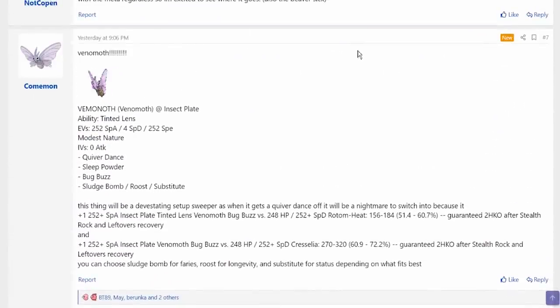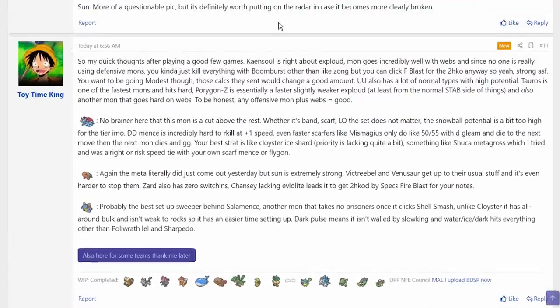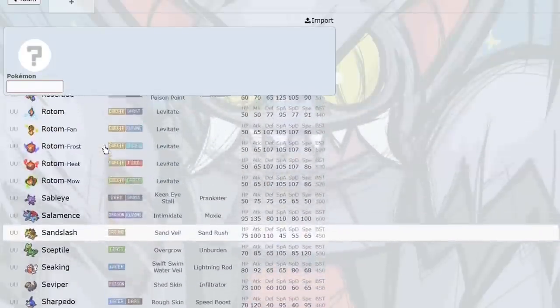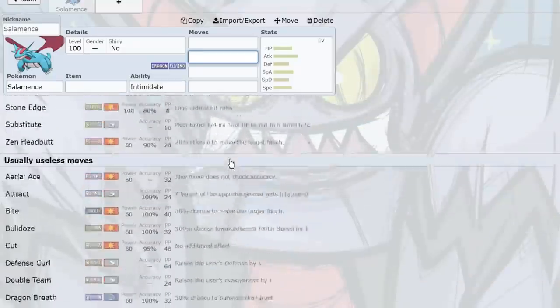Salamence is in UU, and there's no way it stays there. It's a cut above the rest — this mon is definitely going to get banned. It has access to Moxie, and special sets with Draco Meteor and Fire Blast are really cool. It is very hard to deal with a Dragon and Salamence in this tier. There are no good Dragon checks — Cloyster is a decent check, and Mamoswine has Ice Shard as a semi-check, but that's about it.